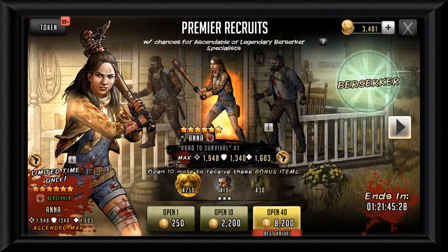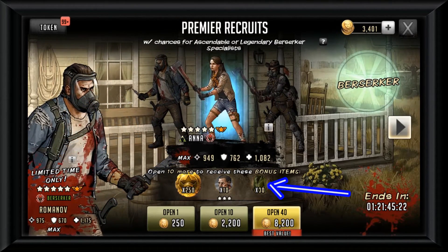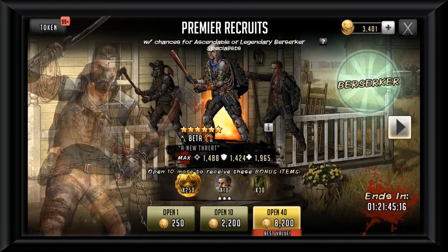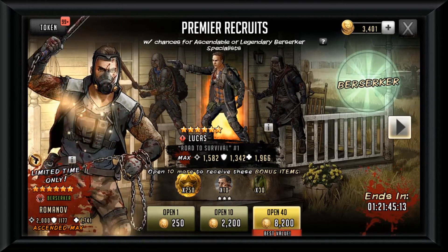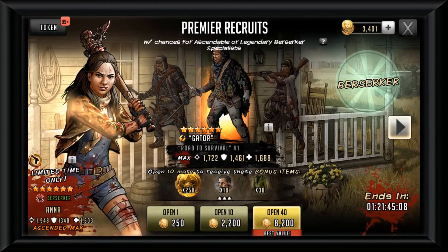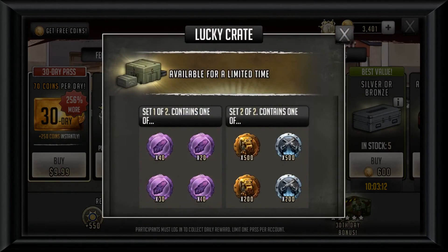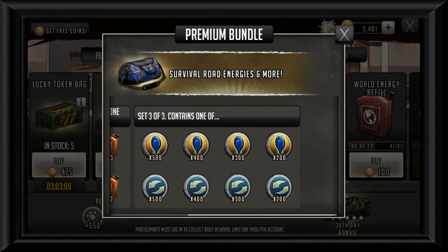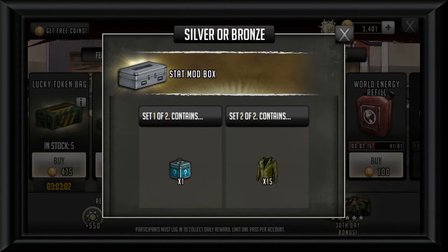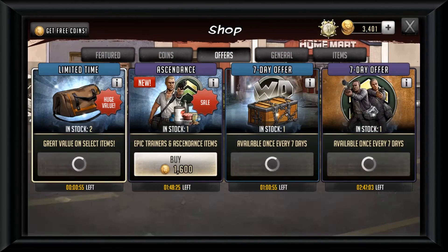Currently the only way to gain green coats is every pull you do in the premier wheel and in the bags and crates in the shop. Are they only going to be obtainable through these two methods? Personally I have no idea. I would think and hope that once this event has seven days remaining it will start to intertwine with tournaments giving green coats as rewards — either in the first three milestones or distributed by rank placement.